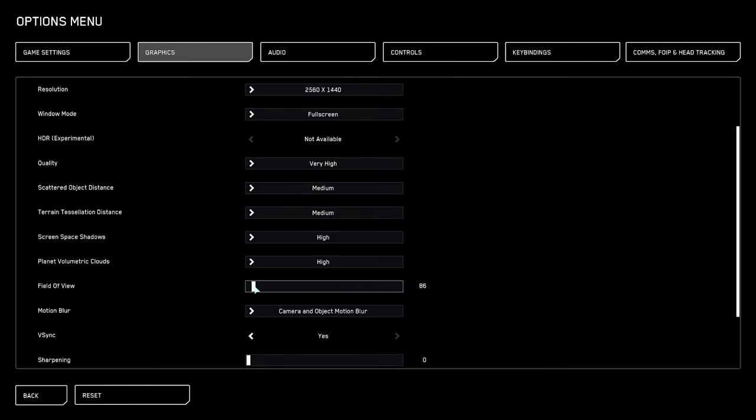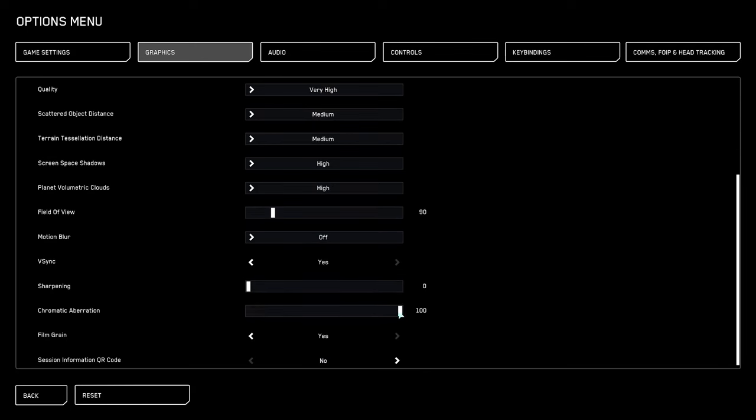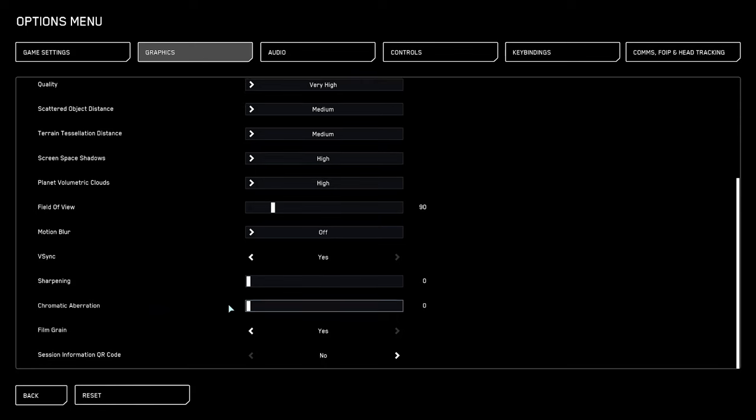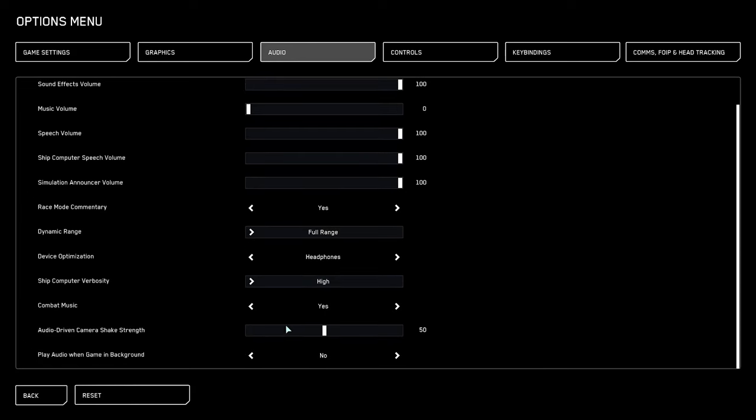Graphics: field of view 90. Motion blur off. Chromatic aberration 0. Film grain no. Audio: audio driven camera shake strength 0.